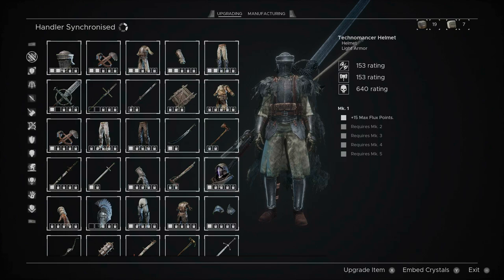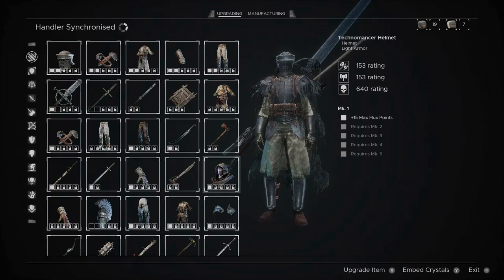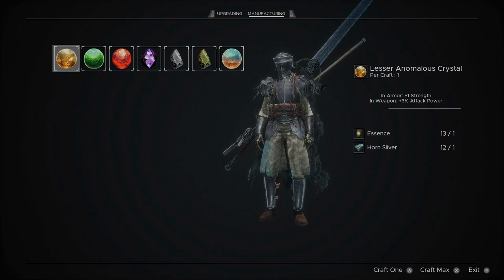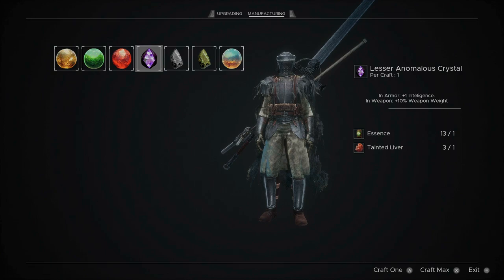The mark number below the damage icons is going to increase, and it will open a socket up to five sockets. In these sockets you can embed crystals. Every crystal does one of two things: if it's placed on armor, it will give you a stat most of the time; and if it's placed in a weapon, it will give you some sort of benefit, like lifesteal, critical chance, or weapon weight will cause more stagger and so on.